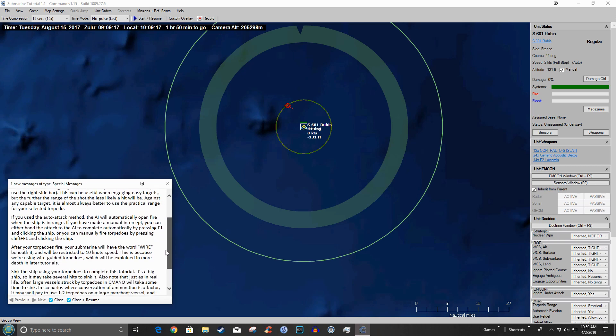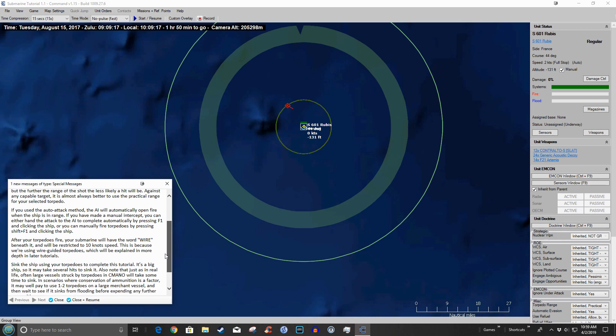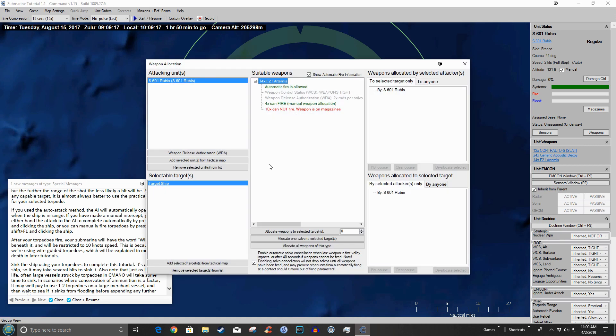If you use the auto-attack method, the AI will automatically open fire when the ship is in range. If you made a manual intercept, you can either hand the attack to the AI by pressing F1 and clicking the ship, or manually fire torpedoes by pressing Shift+F1 and clicking the ship. Let's do Shift+F1 and click on the target.